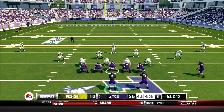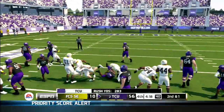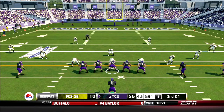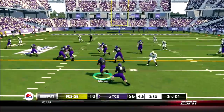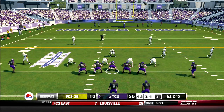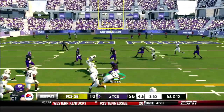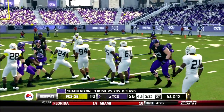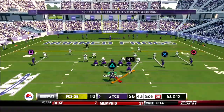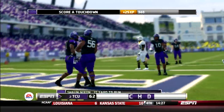It looks like the night is over for the starters. Bram Kohlhausen and Sean Nixon are now in at quarterback and running back, respectively. Kohlhausen hands off to Nixon who breaks a tackle and is tackled after 9 yards, second and one. Next play, Nixon in motion — handoff to Nixon, just enough for the first down on a 4-yard rush. Kohlhausen hands directly to Nixon again for 12 more yards. First and 10 from the 15 — handoff to Nixon, he's going to score. Touchdown Sean Nixon, the first rushing touchdown of his career.